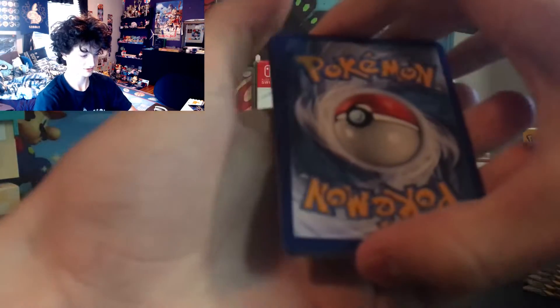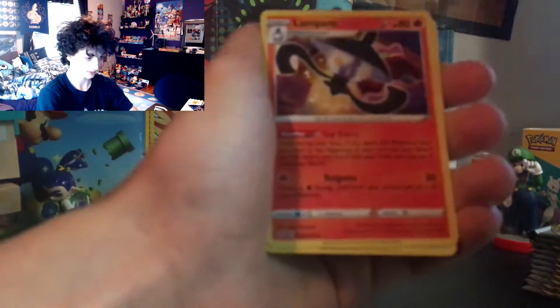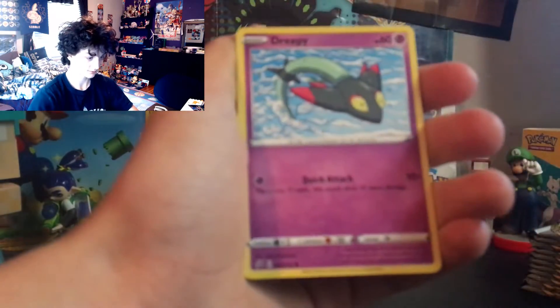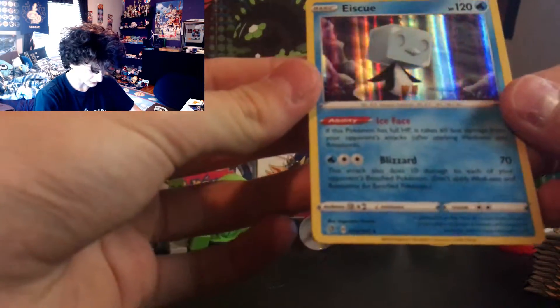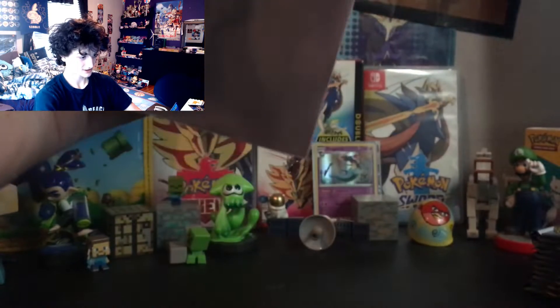Grass Energy, Bronzong, Nugget, Skuntank, Bronzor, Toxel, Applin, Galarian Darumaka, Bunnelby — some pretty cool armor with a little clay — Volaby reverse, and Galarian Darmanitan regular rare. Next up Toxtricity again. We have Lightning Energy, Poké Ball, Lampent holo, Impidimp, Bunnelby, Phantump, Cherubi, Galarian Farfetch'd, Metapod, and Ice Face hollow — that's cool! Two very nice holos.